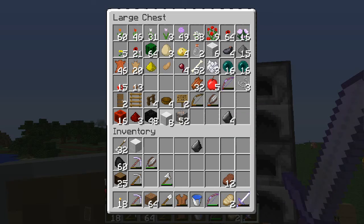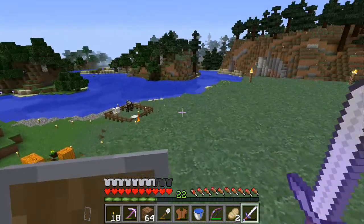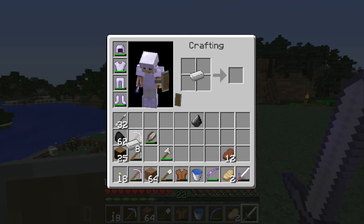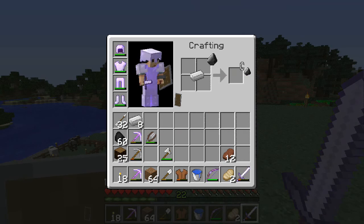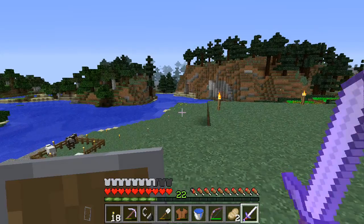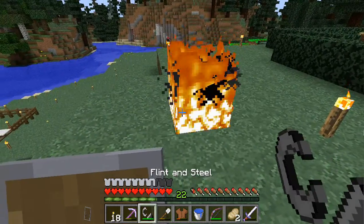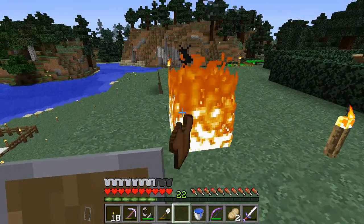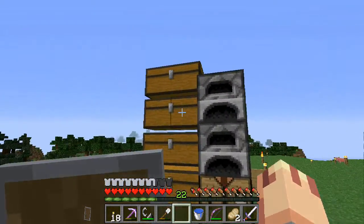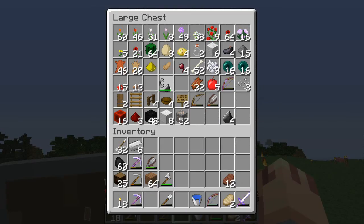Let's grab a block of iron, break this down, and make ourselves a little flint and steel real quick. There we go - all done, put that back.